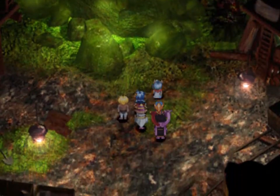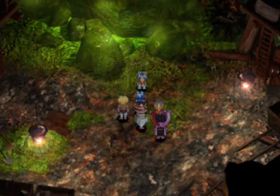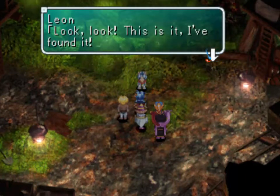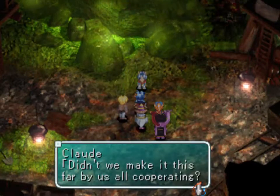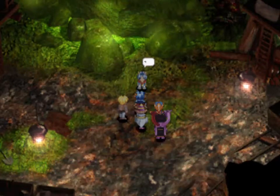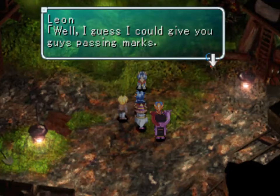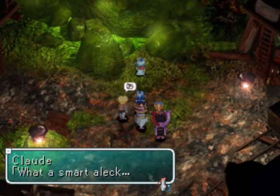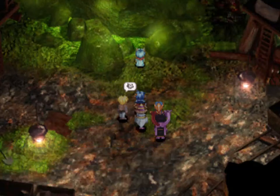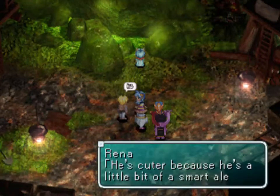Weird green rocks — did we all of a sudden land in Smallville? He was saying he found it — passing marks. What a dick. That's pretty much him in a nutshell. That's Leon's character: he's a smart aleck and he's very full of himself.